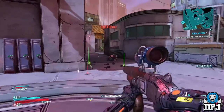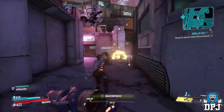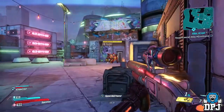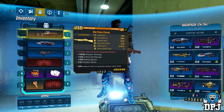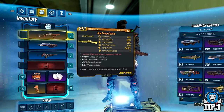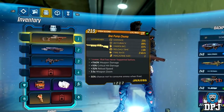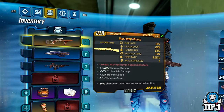Okay so the One Pomp is a monster of a weapon, a shotgun beyond anything I have had so far. Look at its stats: plus 1160% weapon damage, plus 10 critical hit damage, plus 32% reload speed with a 3.5 times weapon zoom, and also check this out — 50% chance to not consume ammo when fired.